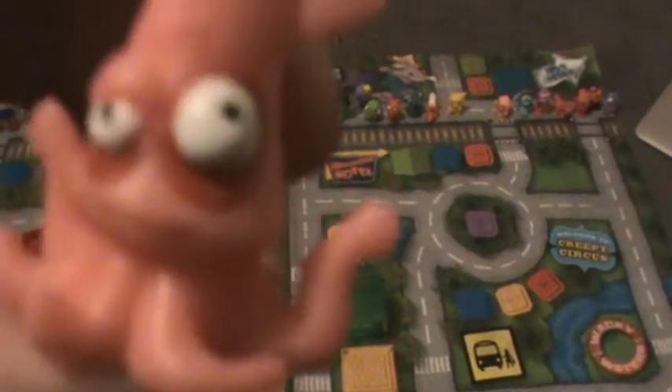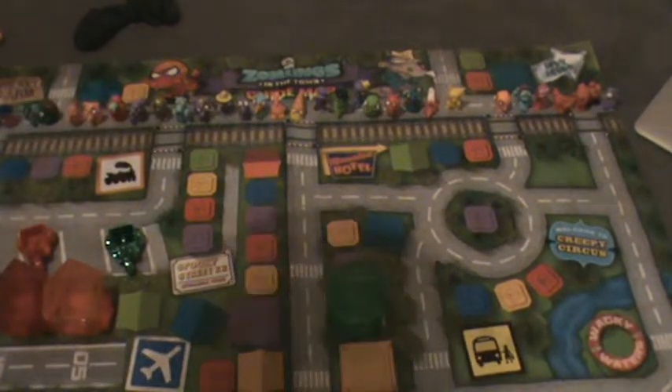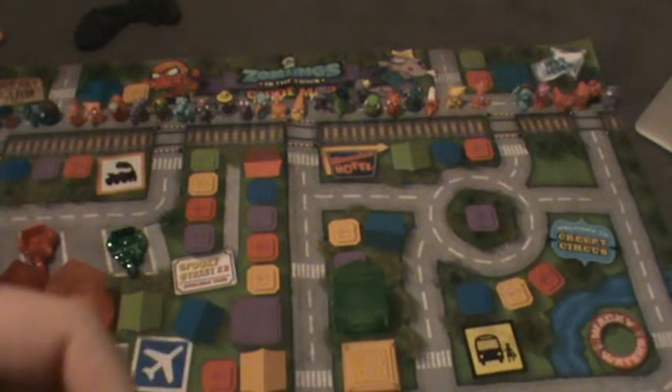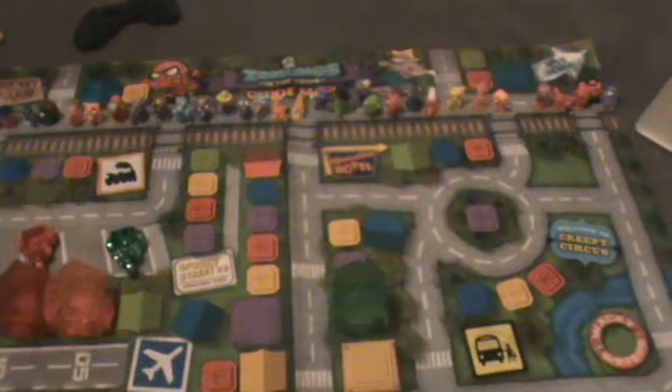And then we've got this squid, quite interesting. We have an orange ghost — its real name in Zomblings is actually Fonto, but I call it Clyde because it looks like Clyde from Pac-Man. I wish there was a purple ghost in Pac-Man. There's a purple version of Fonto in Zomblings Series 3.